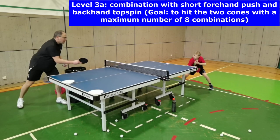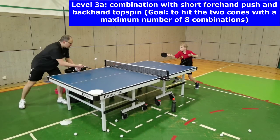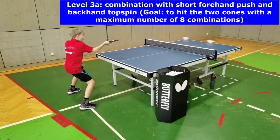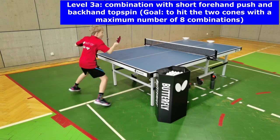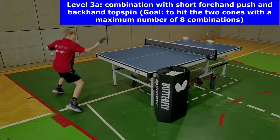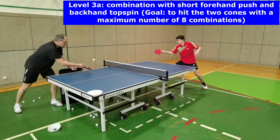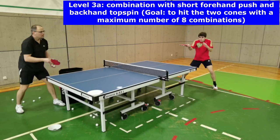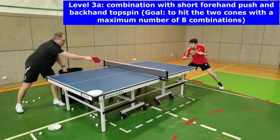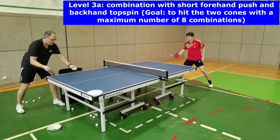In level 3, players have to pass the first two-ball combination, which consists of a short forehand push and a backhand topspin. Players start in the ready position, move forwards with a single step, push back into the ready position, then jump sidewards or sidewards backwards to play the backhand topspin from a position that enables them to play the ball with much power on the targets.